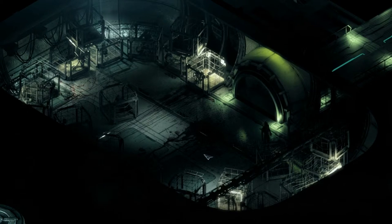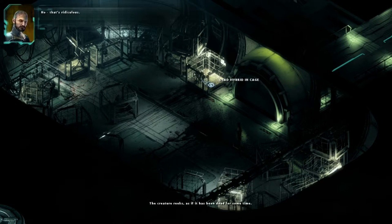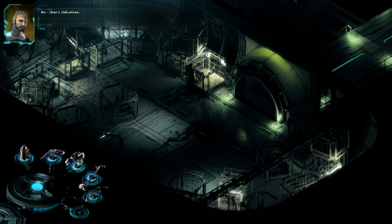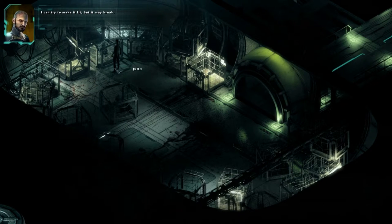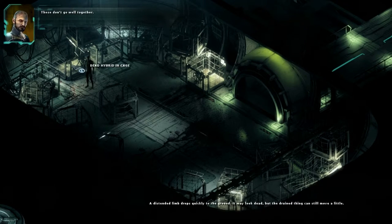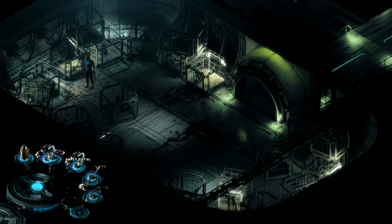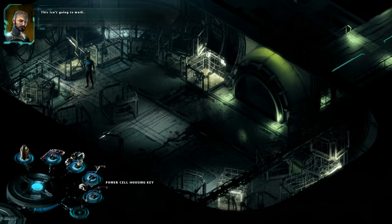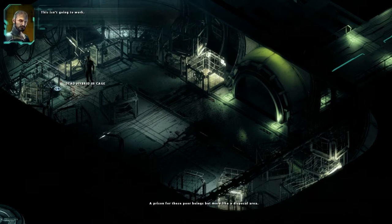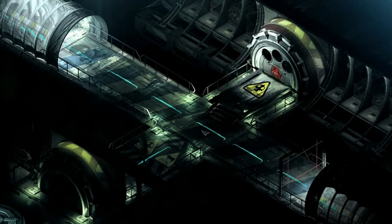That takes us back out. What have we got in here? Power cell. Empty pistol - maybe we can - nah, that's ridiculous. I can try to make it fit but it may break. These don't go well together. This isn't gonna work. There's obviously nothing we can really do in here so let's go back out and see what else we can find.